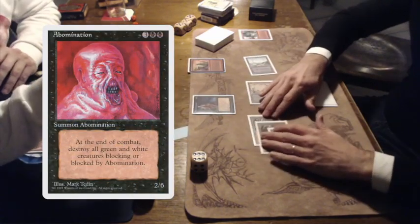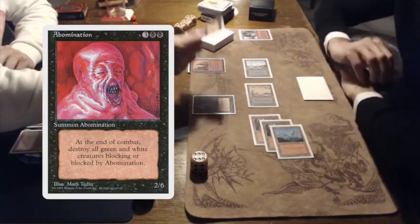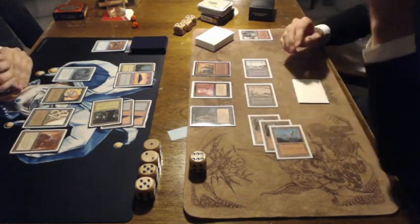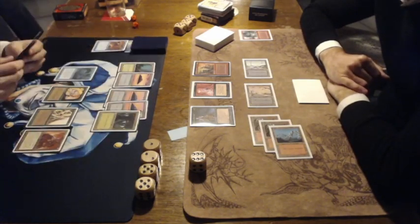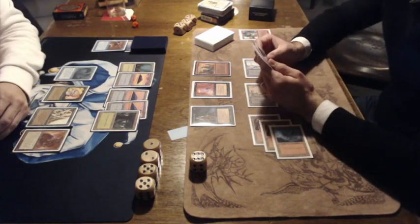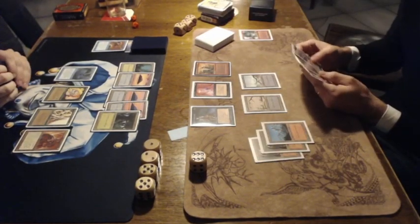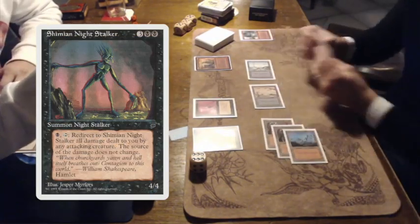This is pretty cool — the Abomination, 8/2/6 uncommon from 4th Edition. It says at the end of combat, destroy all green and white creatures blocking or blocked by Abomination, and destroy is not buried. So that does mean Ron can block it with the Wall of Brambles and then regenerate it at the end of the turn when it's destroyed by the Abomination. Ron is now passing turn, and the Abomination is protecting Nick.